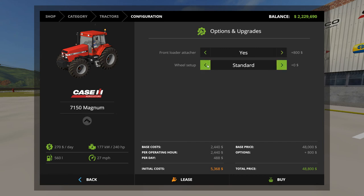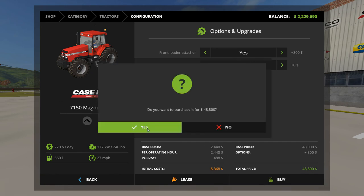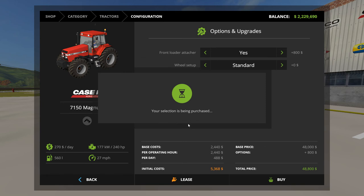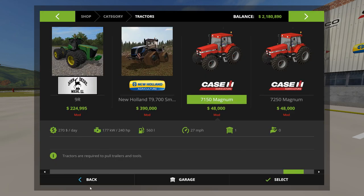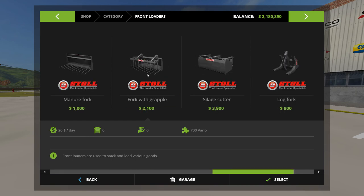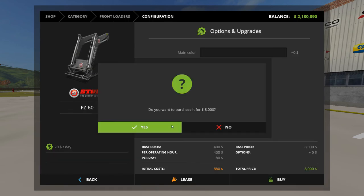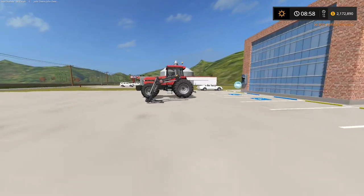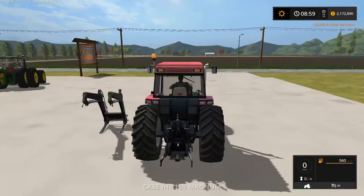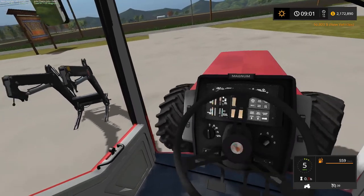I can't even choose what loader bucket I want to get and it's the longest process. If you've ever played Farm Sim with modded money and you don't play like it's actually intended by Giants — where you start with basically nothing and work yourself up — you know that setting up your already established farm takes forever.